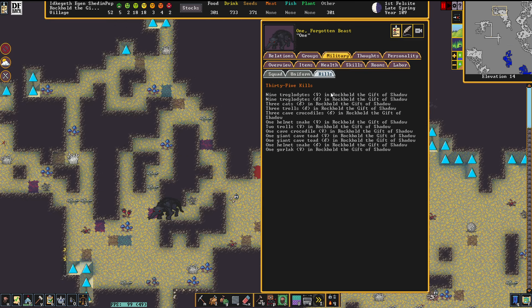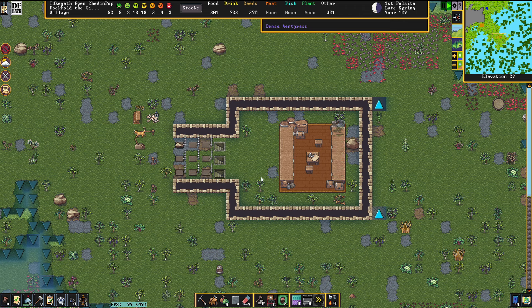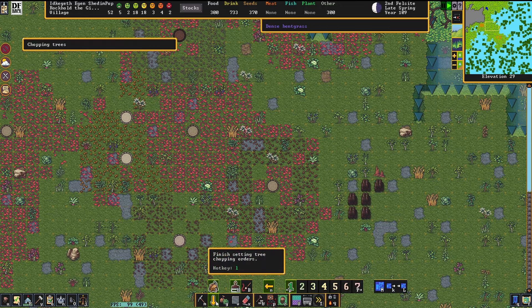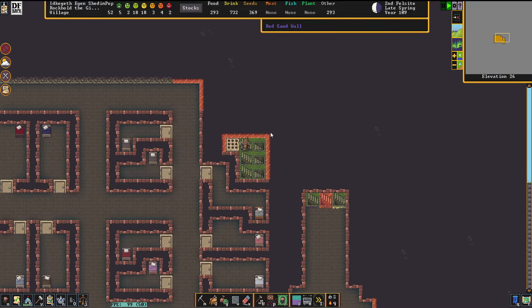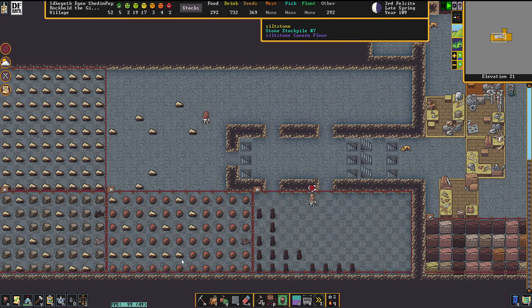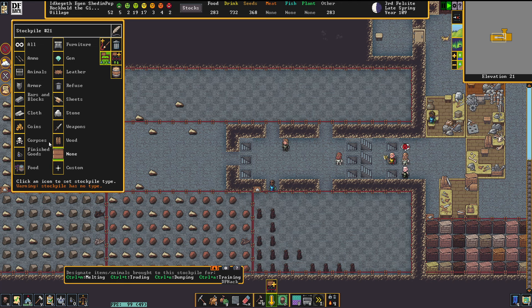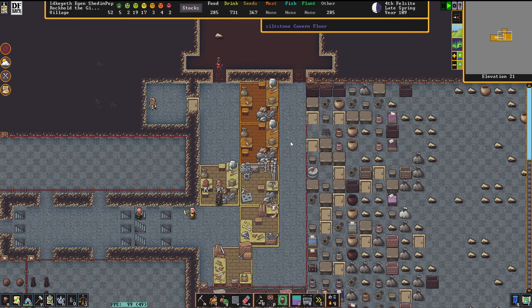That thing has by now already a really long kill list — 35 beings it has ended. Among these, a couple of cats that came from my fort. So we're going to start today also by chopping a couple extra trees, because in the long run we might be needing new logs. I also want to have a stockpile for logs now that our economy has pretty much grooved into all its needs.